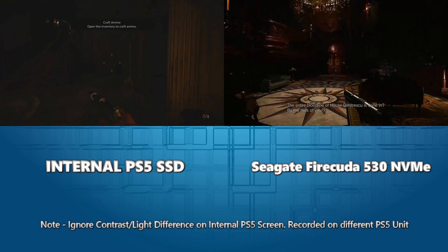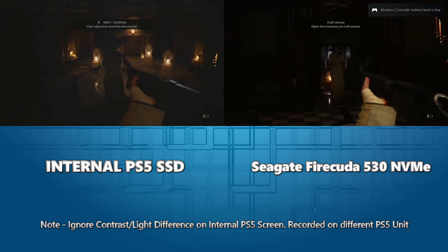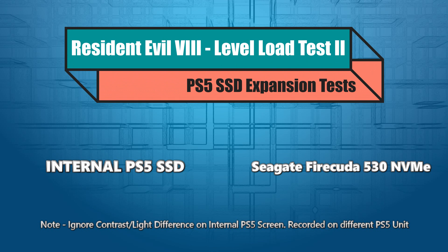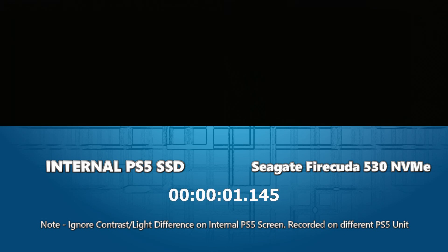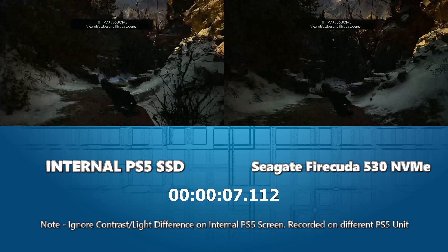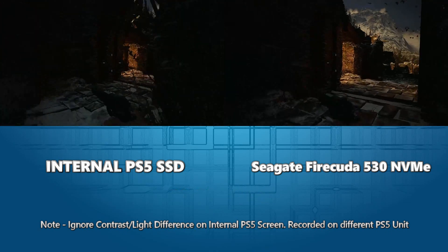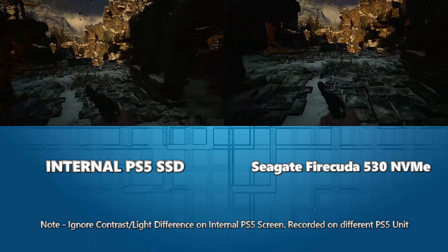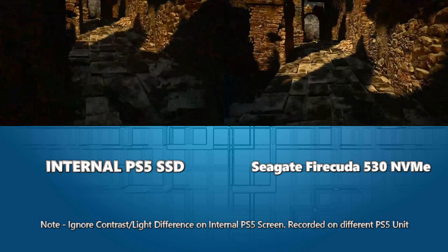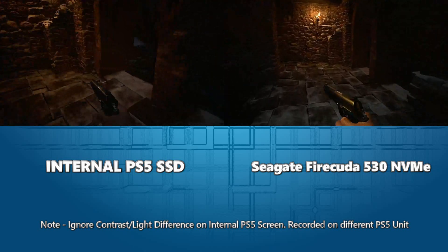The contrast on the left is because we recorded on two PlayStations to save time, and the one running the SSD test had contrast settings much higher for the TV it was connected to. Now load test 2: a later area of the game, running from a save spot simultaneously — again it will be very hard to distinguish the difference. This segment runs all the way from the stronghold through the game back to the village, to the area with the merchant. It ran smooth as anything.